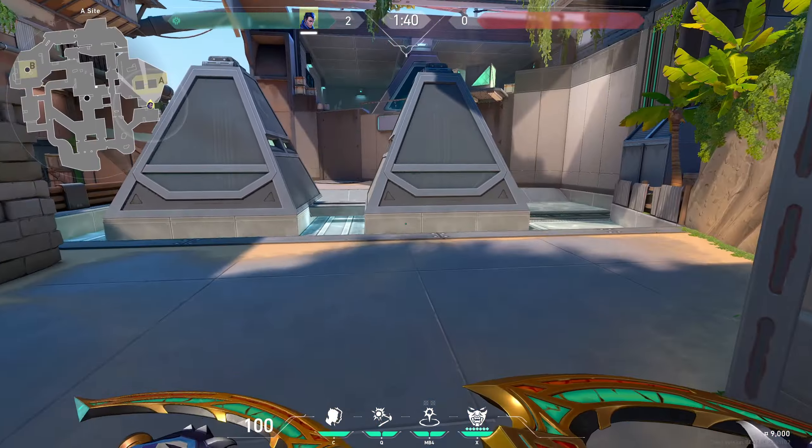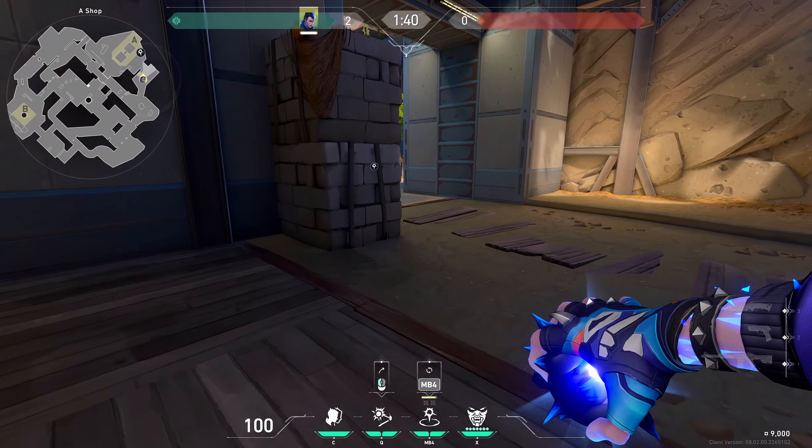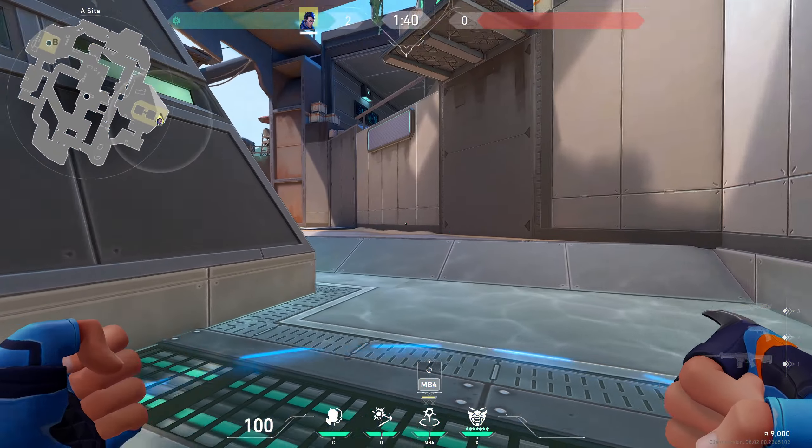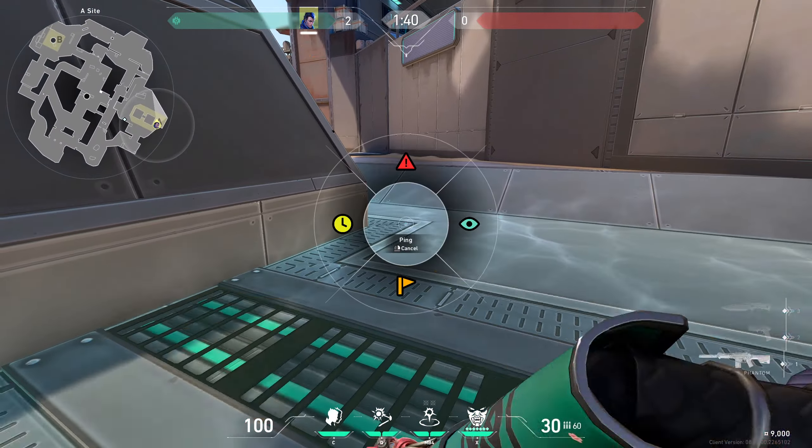Another method: deploy a TP, then flash just like this and TP. This will flash the close area, and this area will also be covered.